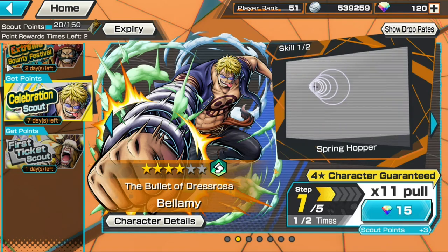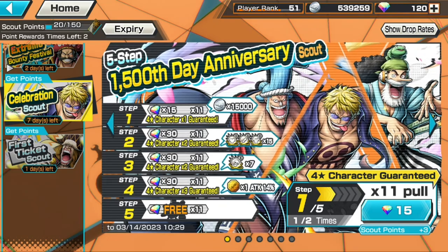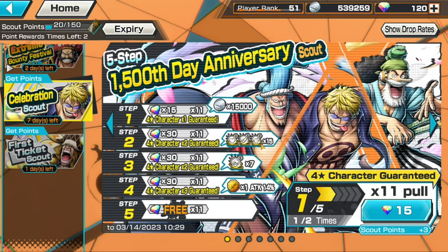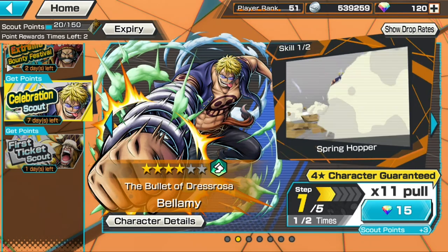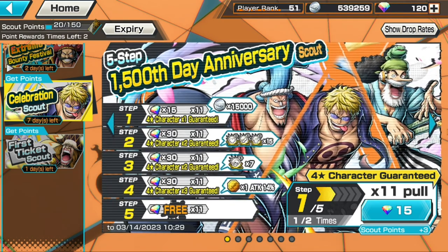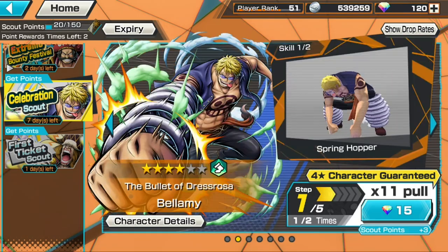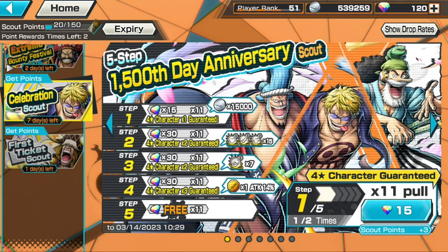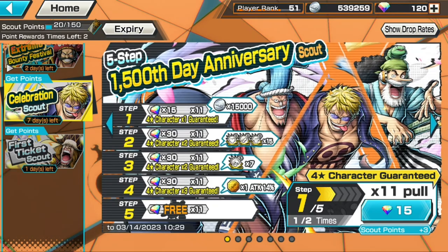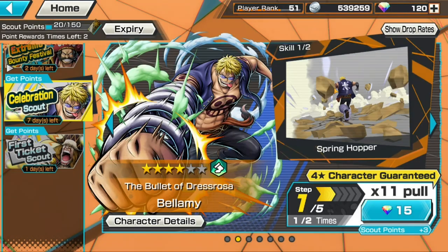You'll also get a bunch of bounty coins — 15k right here — so that's good. I'm mostly doing it for the boost-to orbs because in my last Raging gameplay video I mentioned I had a lot of problems with boost-to orbs. I have Frenosuke, Usohachi, Wista, and Izo — most of those characters — but I don't have Bellamy. Let's just go ahead and start the summon.